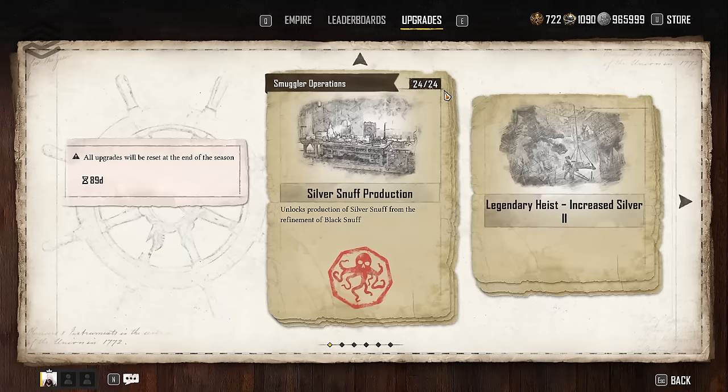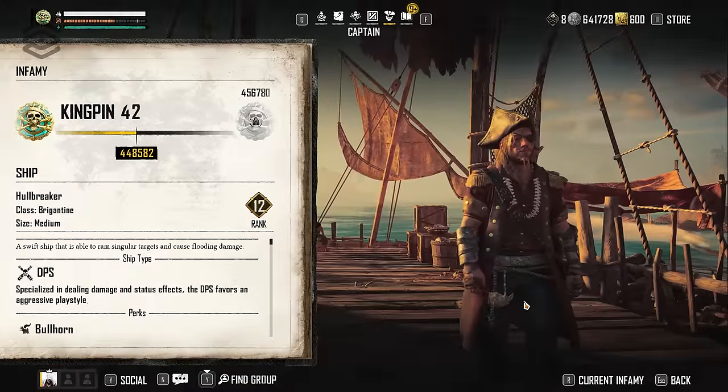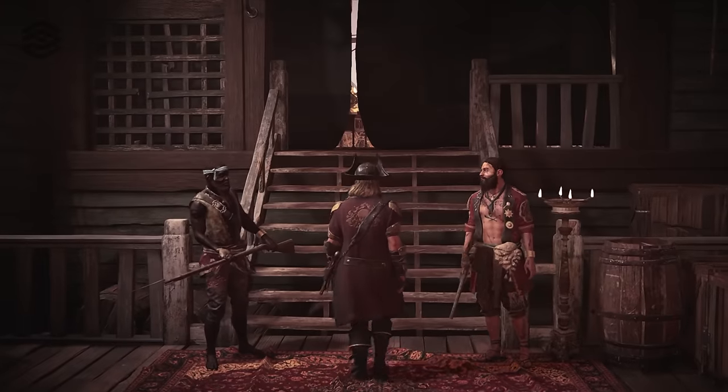Whichever stage you're in, I'll be sharing upgrades worth buying and which ones to hold on to until later. Let's talk about what the helm is, what pieces of 8 are, and how the endgame unfolds. If you're in Stage 0, you're still progressing through the main storyline, exploring the map, and building small to medium ships. Take your time and enjoy this part of the game — it was my favorite. Because once you get to the endgame, it becomes a little more repetitive and you're focused on one singular mission instead of exploring this massive place and going from outcast to pirate kingpin.